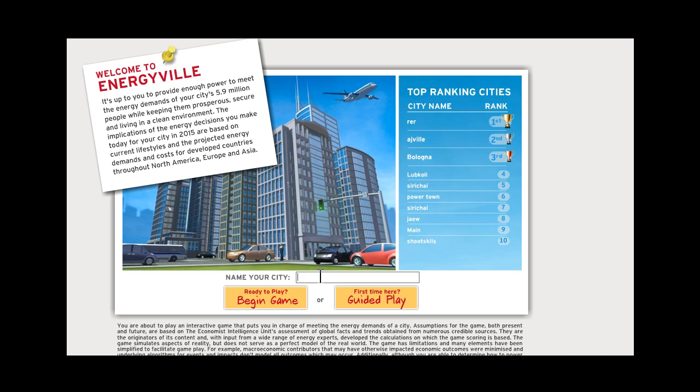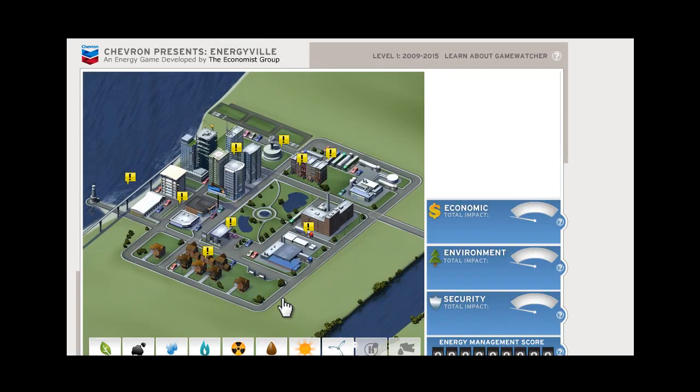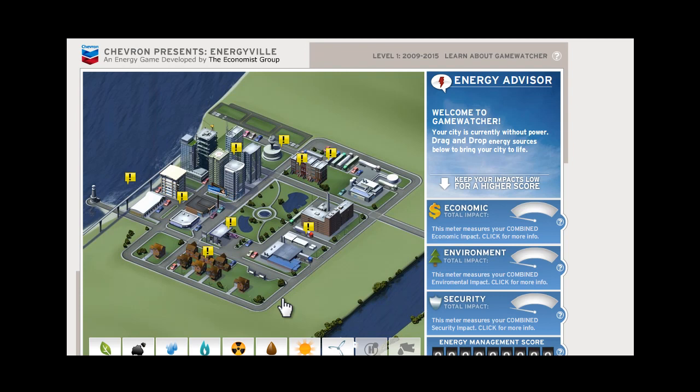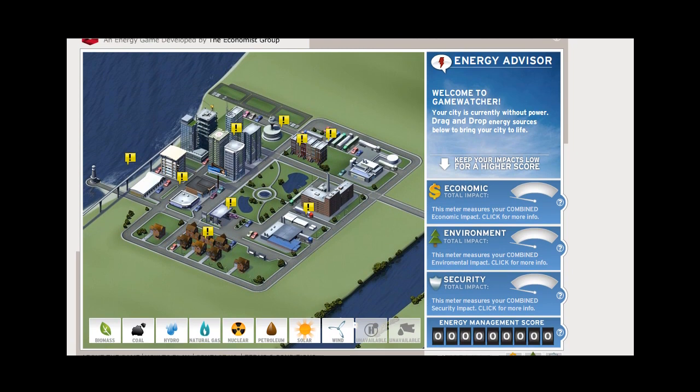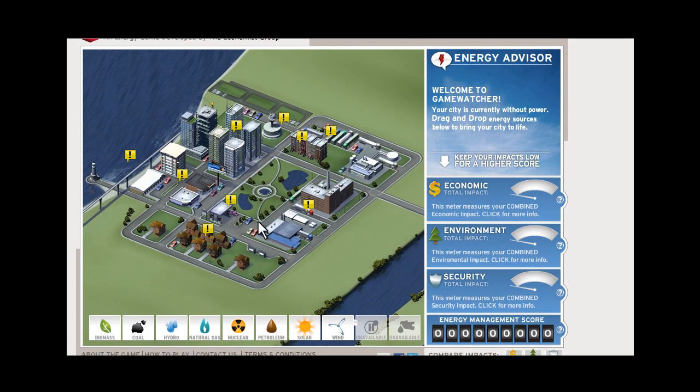First of all, you need to name your city. I'm going to name it Game Watcher, and we're going to hit Ready to Play. In this part of the screen I'm just going to scroll down here. Now we're going to get started.